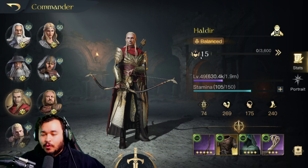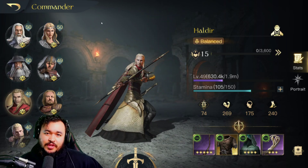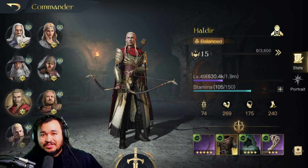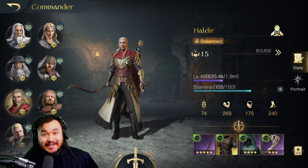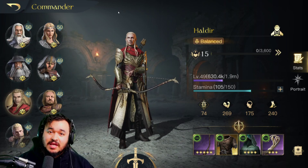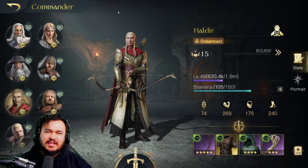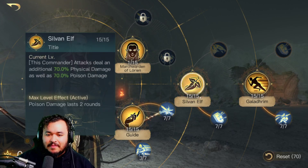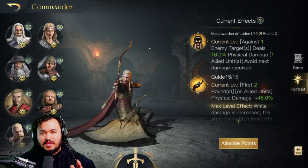The best factions for Haldir: first and foremost, Lothlórien — that's going to be the best faction. They've got the tier four units, the March Wardens, which are crazy and synergize with Haldir phenomenally. Next up is Linden, the other elven faction — he'll allow you to use their T4 units as well, except they only attack on rounds 1, 4, 7 or something like that. So you only get one attack with Guide, but if it procs with Forest Agility that's another great attack. Linden is second best, Lothlórien is first.